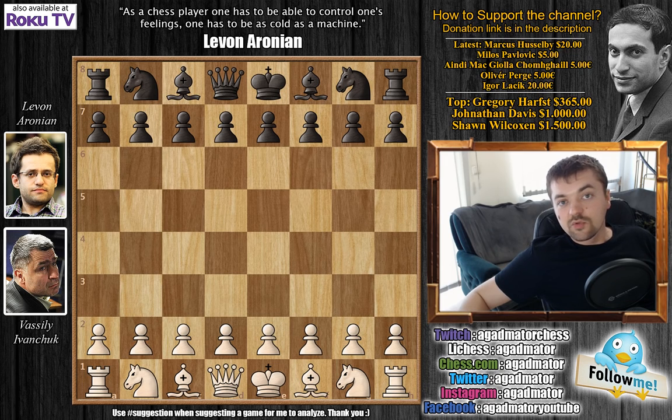Welcome to another interesting game from round 3 of the 2013 Candidates Tournament. Vasily Ivanchuk did not have the greatest start — he drew his first game against Aleksandr Grishchuk, then lost his second game against Timur Radjabov. Levon Aronian had a pretty nice start: he drew Magnus Carlsen in round 1 and defeated Boris Gelfand in round 2.